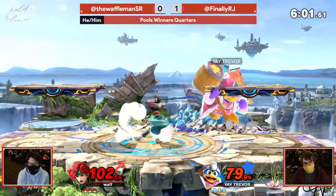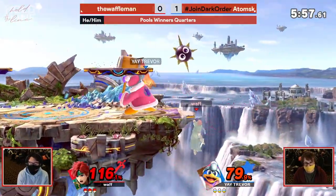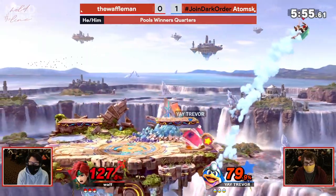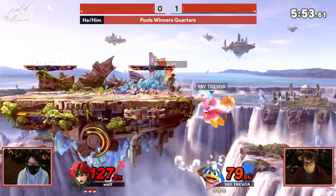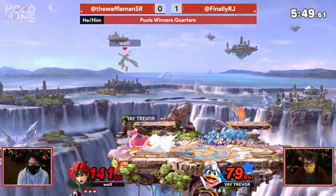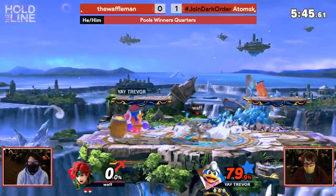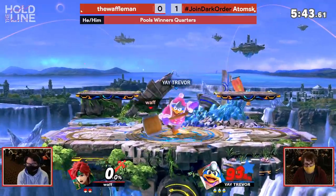Atomus is actually not going for anything right there — seemed like he wasn't confident in it. But the wave bounce inhale, there's the ledge trap. He hasn't been able to get by it. You take the hit there, but now you're going to be forced to jump — not recovering low that time, so that was a good adjustment for Waffle Man. That air dodge is going to get covered every time. That's just great, knowing exactly what move he needed to do there.